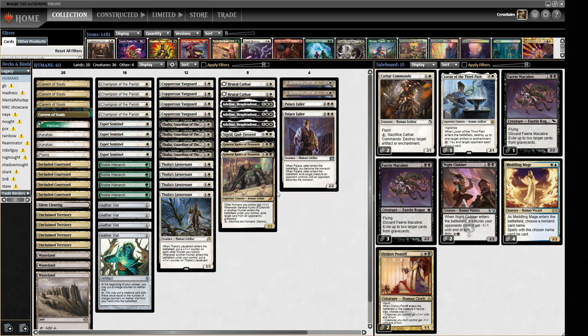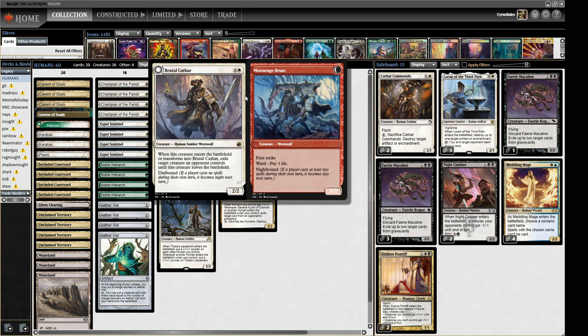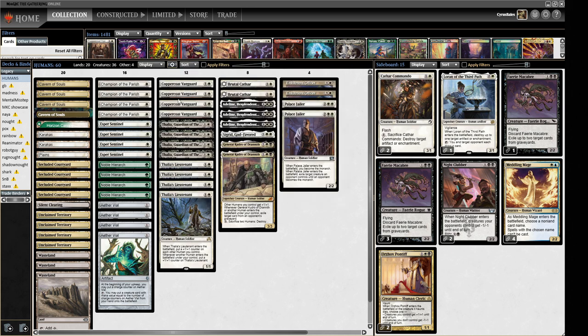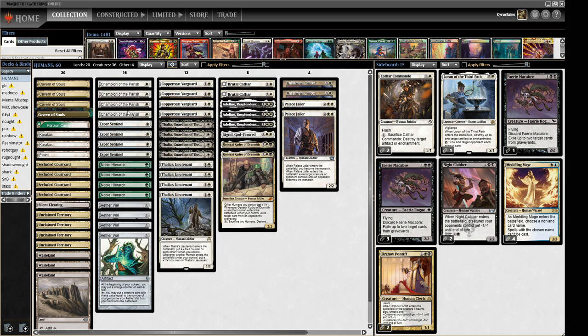Quite a lot of our creatures are Soldiers: Palace Jailer, General Kudro, Brutal Cathar, Coppercoat Vanguard, Thalia's Lieutenant, Thalia herself, Champion of the Parish, Esper Sentinel — quite a lot of Soldiers. It's interesting how it's all come together. We've also got three Wastelands to disrupt our opponent and keep them off balance so we can finish the game with our aggro before they stabilize or do something crazy — because people can do pretty crazy things in Legacy.